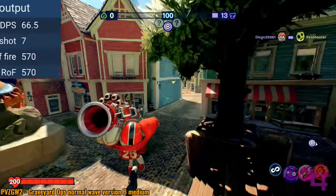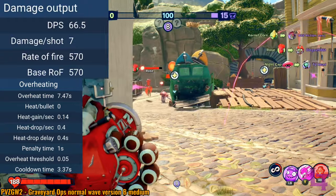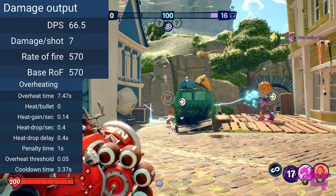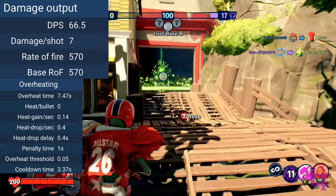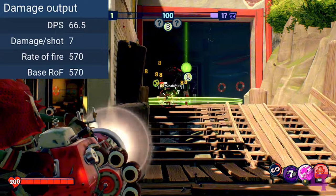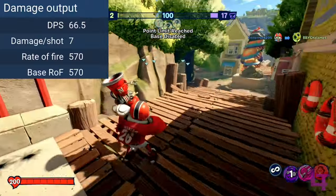The weapon fires at 570 rounds per minute and can fire for up to 7.5 entire seconds before suffering an overheat, where the weapon will be unavailable for the next 3.4 seconds. If preserving the weapon for long-term fights, there is a 0.4 second delay before it begins to cool down at a rate of 40% heat per second. The weapon takes 0.9 seconds to deploy before it can begin firing, so keep this in mind when sneaking up on enemies.